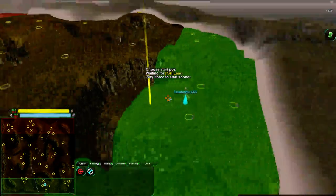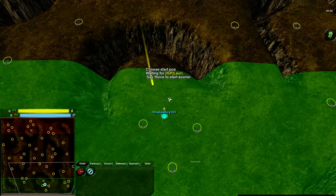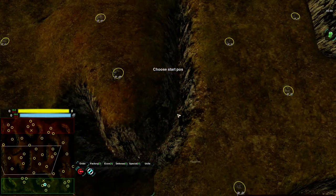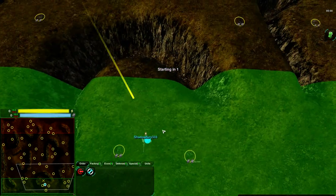Absolute favorite map in the game is Trojan Hills, at least so far. Maybe I can make a better map that I like more later, but I really like the design of it. I like the way the whole cliff setup works — I just like the way it's set up. Yep, favorite map.